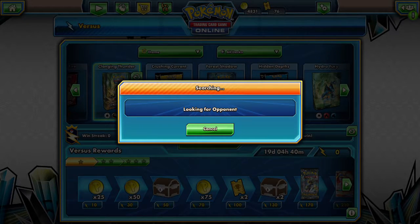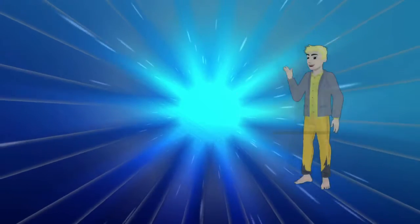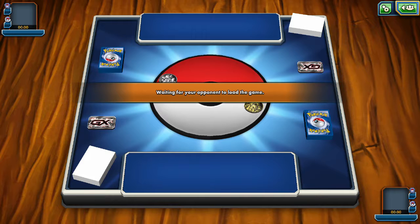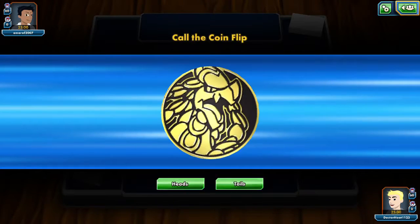See if we can find ourselves a match and not run into any trouble. There we go, our opponent is Amaro F 2007. He's loading the game. I'm a big fan of the numbers and faces actually appearing.